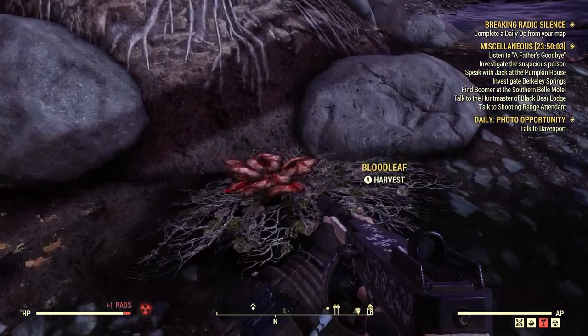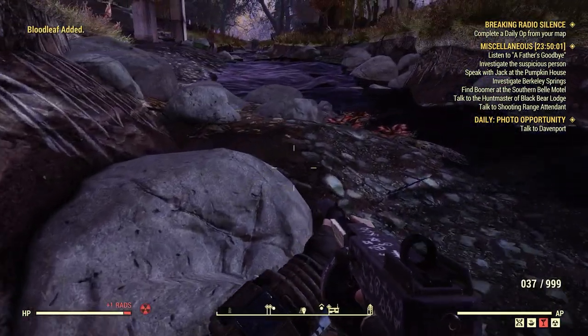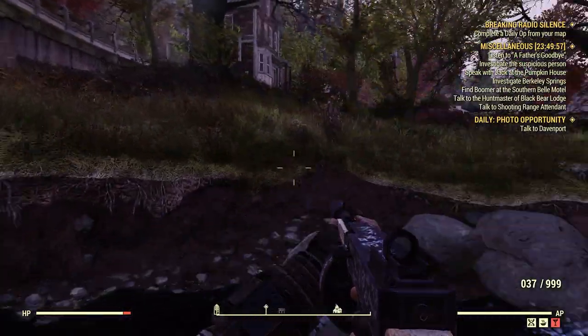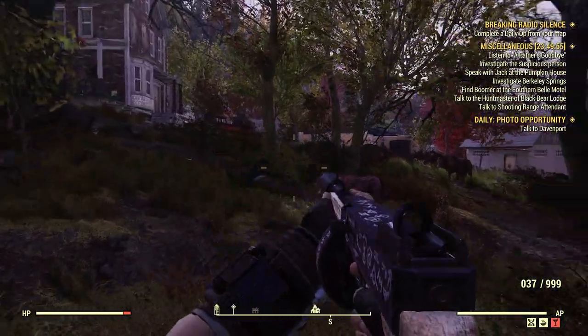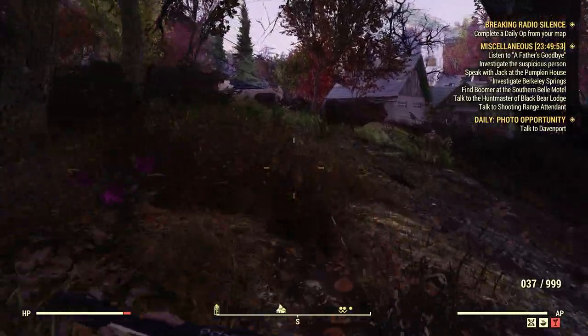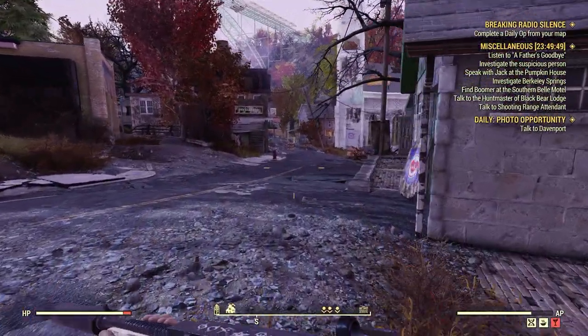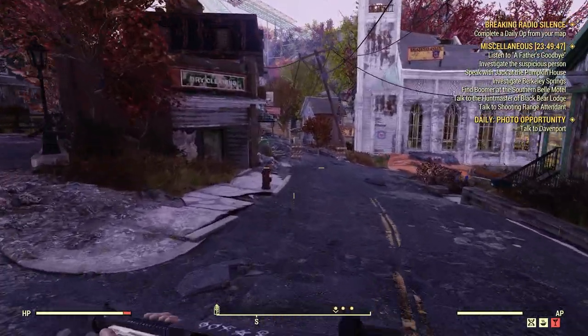There's usually all kinds of bloodleafs — these guys here — and all we need is one. Just like that, we'll pick up these guys here just in case. Now let's run down here to the other side of the tavern, and there'll be some cooking stations there.